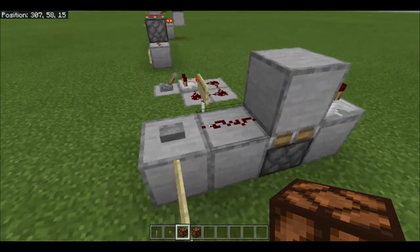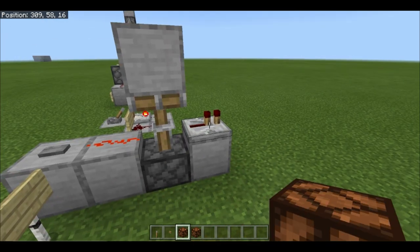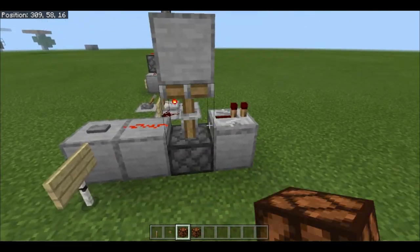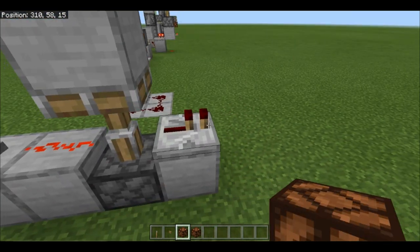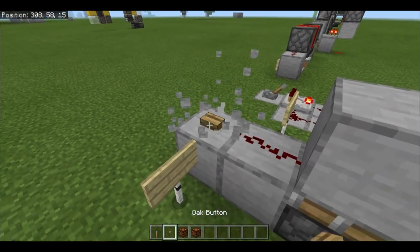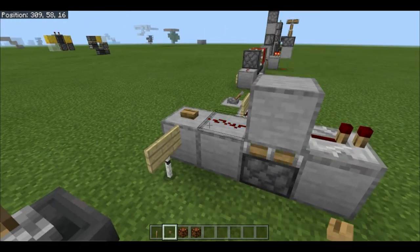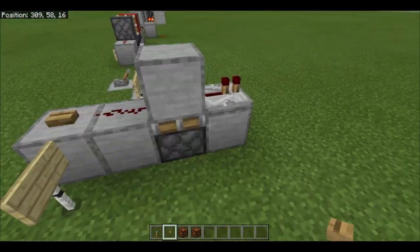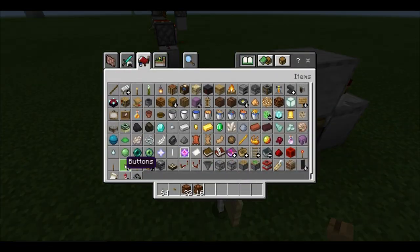Next one is the monostable circuit — you've probably seen this before. It gives a 1 tick pulse when you hit the button, converting a 10 tick pulse from a stone button into a 1 tick pulse. This also works with a wooden button which normally has a 15 tick pulse, but that makes the piston extend longer so you can't use it as often — that's why I prefer a stone button.